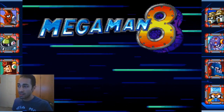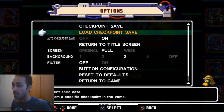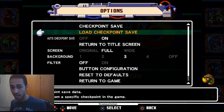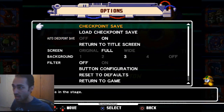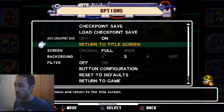So here's Mega Man 8. The menu has options to load and save checkpoints throughout the game. One thing I don't like, however, is that unlike the first Mega Man Legacy Collection, you're not able to save at any time, which is kind of annoying. I don't know why they removed that — it was something I used a lot in Legacy Collection 1, and some people just want to save and reload to complete the game.